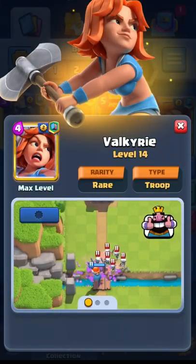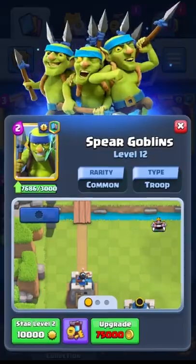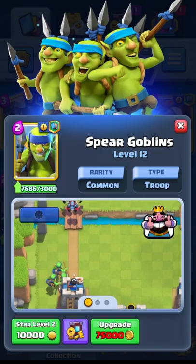Now we're going to add cheap cards to this deck, which will help both in offense and defense when you don't have the right cards, and cycle especially their spells. We have the Spear Goblins and Bats for that.